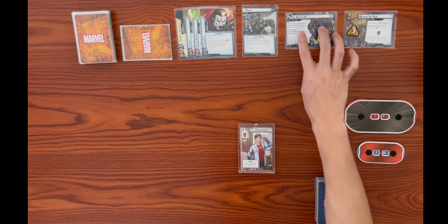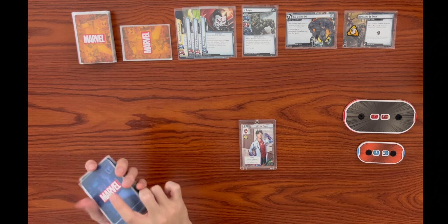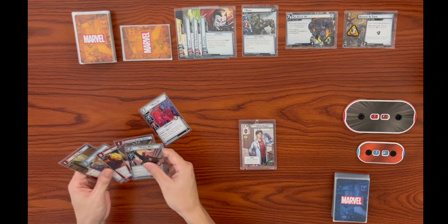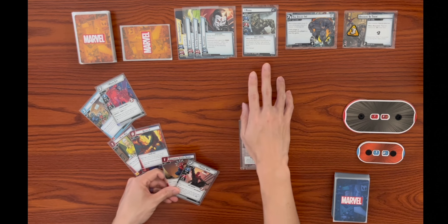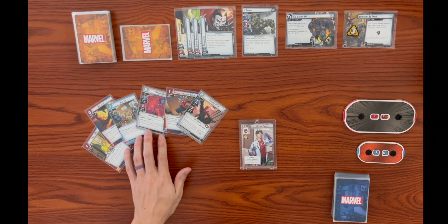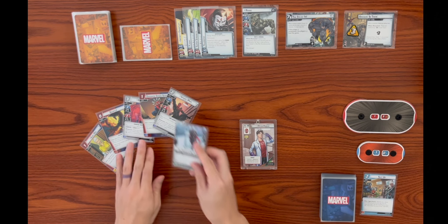The main scheme starts with zero threat - if it hits seven, we lose the game. We shuffle up our player deck and draw up to our hand size of six in alter ego. We're looking for Moon Girl, one of our three Suit Ups, or Nick Fury. We draw and get Moon Girl and a Suit Up, but decide to mulligan the Suit Up to look for something better.